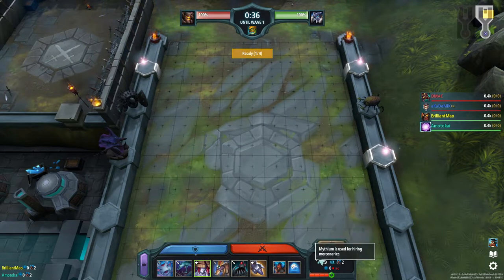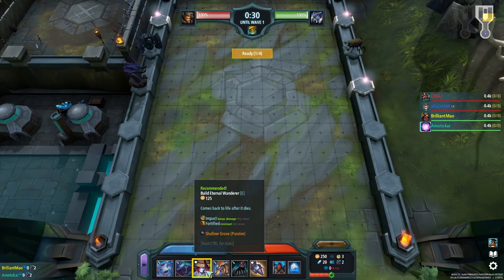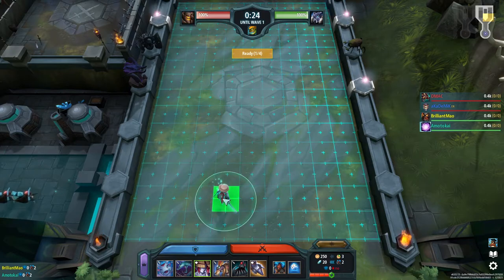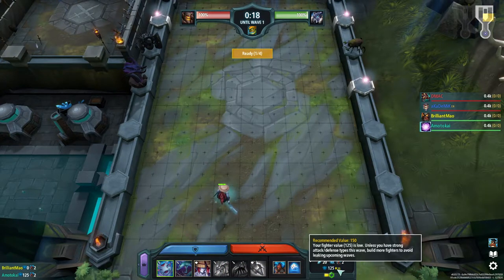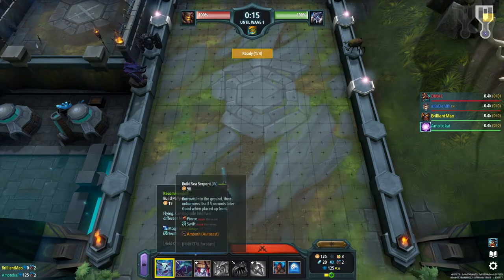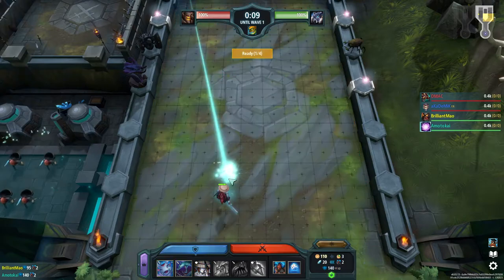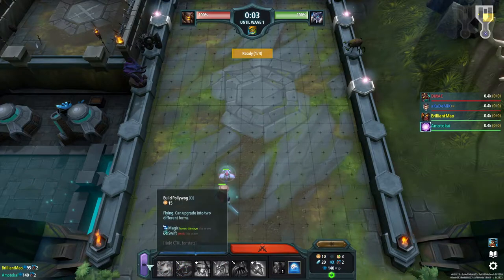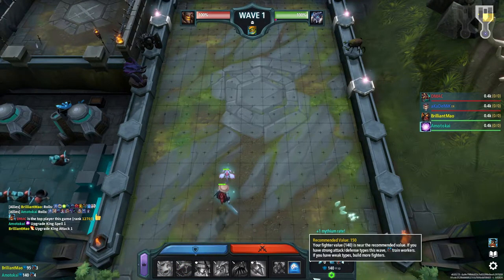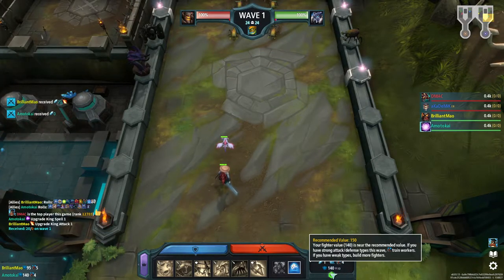Right now you start off with 250 gold and 20 mythium. If you look, you can see what is good and what isn't. I know that if I put down an Eternal Wanderer right here, that will bring me up to one yellow. And if I drop a polywog right in front of it, that brings me down to 10. This right here should be good enough, so I'm going to grab two workers because I'm in the green. I may be down by 10, but I'm in the green.